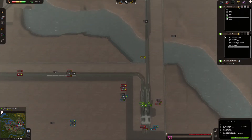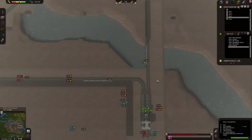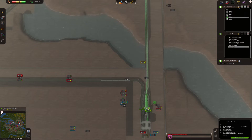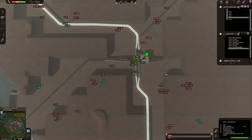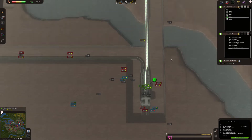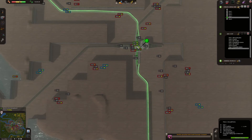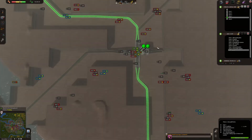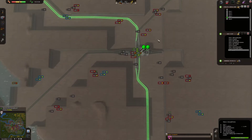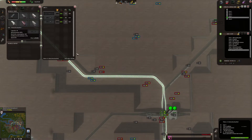Let's add a stop over here. I'll go for the second terminal here so it's not in the way — this is stop number seven. Then add stop number eight, and then back to one. That's it. Let's add these stops and now let's add a few more trains.